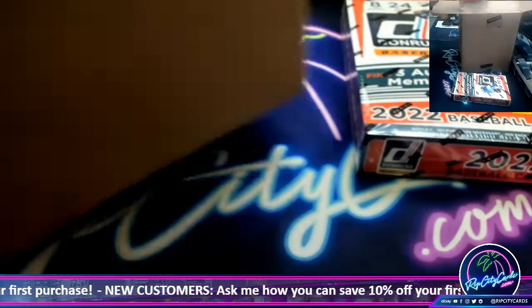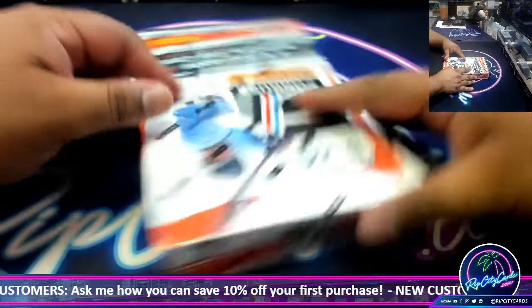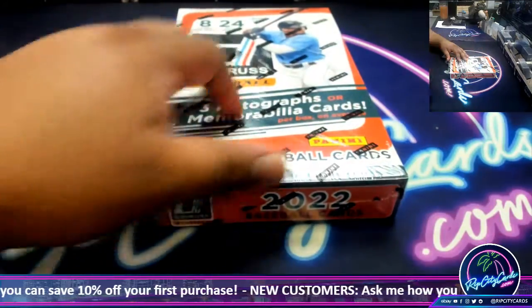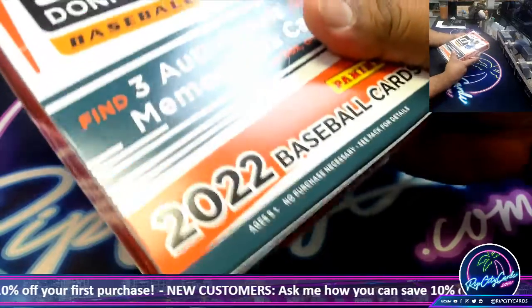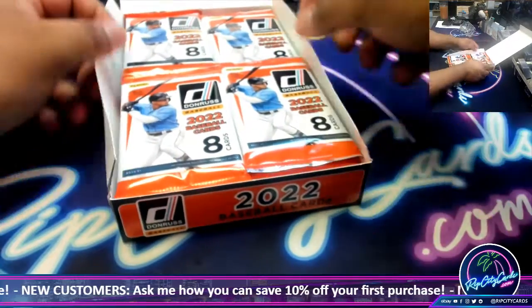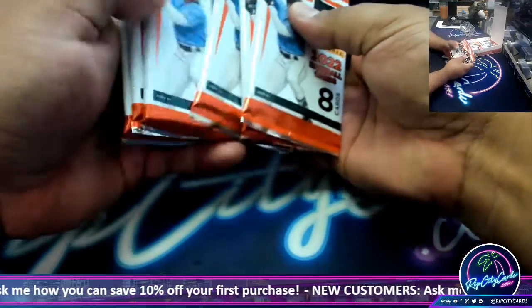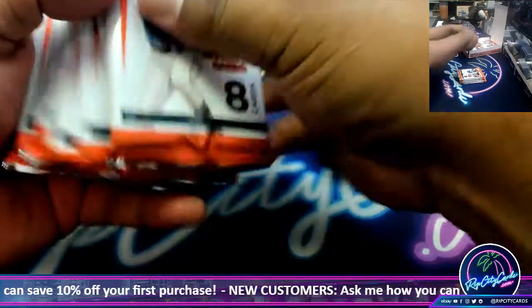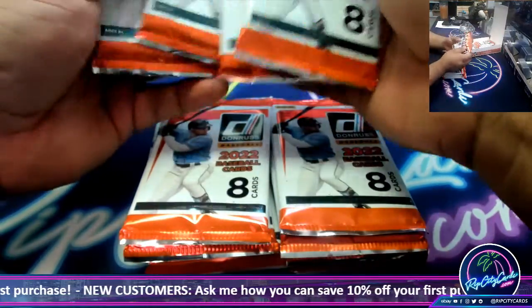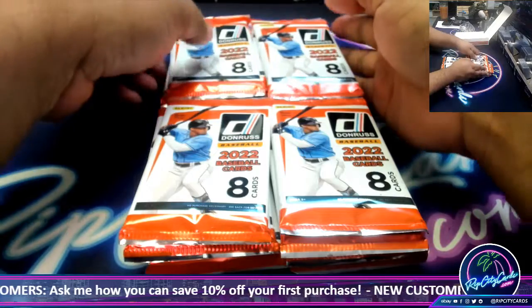I'm just gonna go with this one, let's go with the top box. Okay, now how am I gonna do this — that's the question. I hope it's separated by fours, that would make my life easy. Okay, so each spot is supposed to get six packs: one, two, three, four, five, six. There you go.